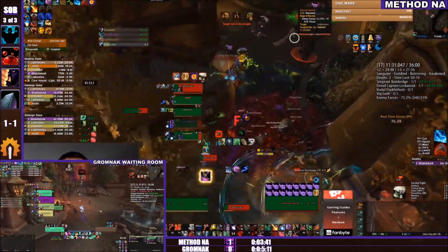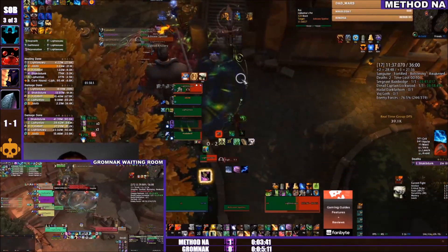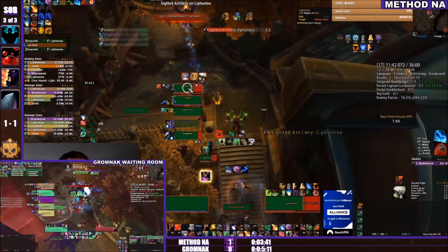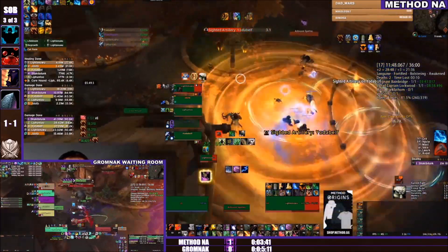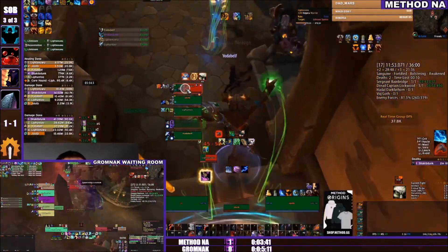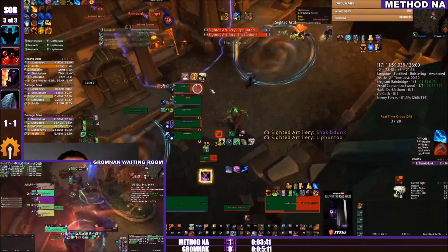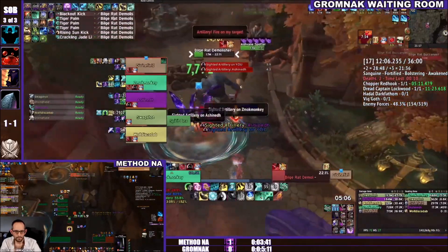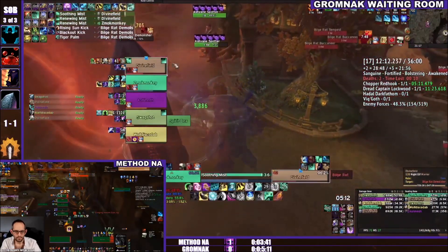He doesn't have to release too far — you rez in the Dread Captain Lockwood area. They're using a bunch of CCs and then — oh, all the mobs disappear! The Spotter is getting the 404 mobs not found treatment. Unfortunately the demolisher doesn't get hit by the Spotter so they have to DPS that down normally.